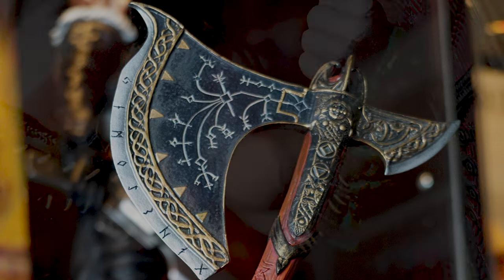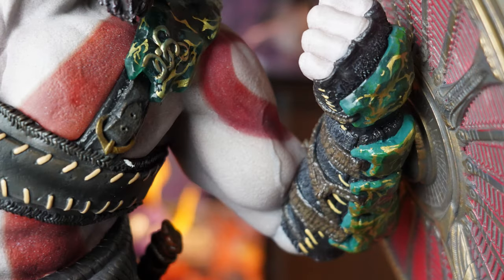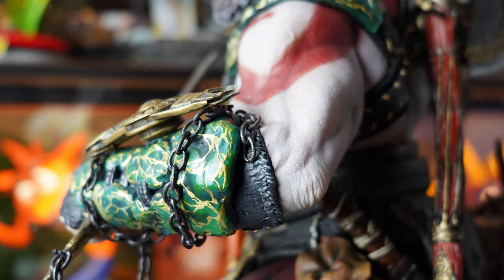Moving on to the other arm — we have a much smaller version of the Ivaldi shoulder pad, which leads to an incredibly detailed bicep. The muscles are perfectly sculpted and the veins are a nice little addition, running through the ash white skin to the red fading tattoo. One really understated feature on both arms is the elbows. The attention to detail getting the creasing of the skin of this aging man is amazing.